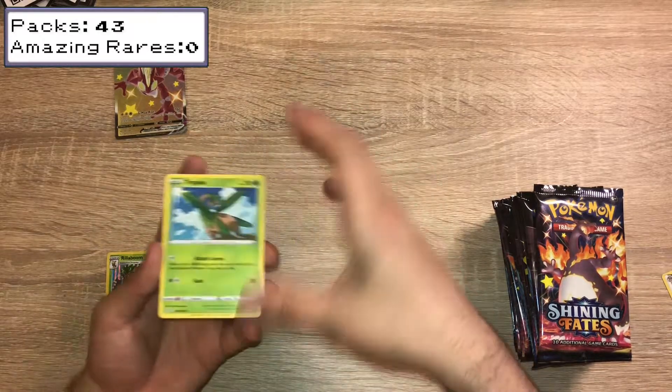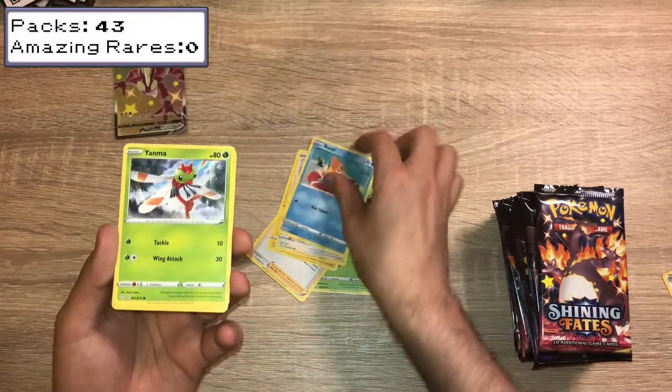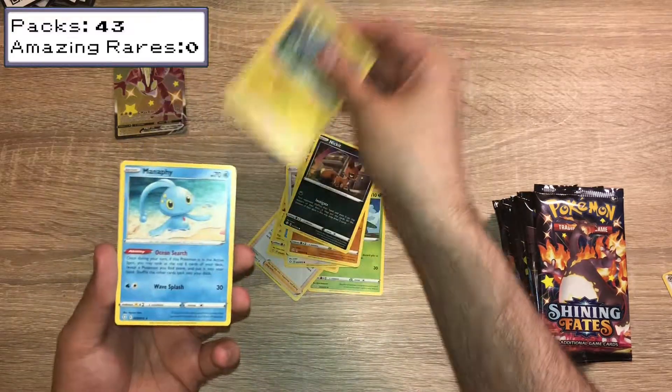We have a Trippius, Gym Trainer, Rotom, Eevee, Bweezil, Yanma, Trapinch, Nickit, Reverse Holo Shinx, and a Manfi.